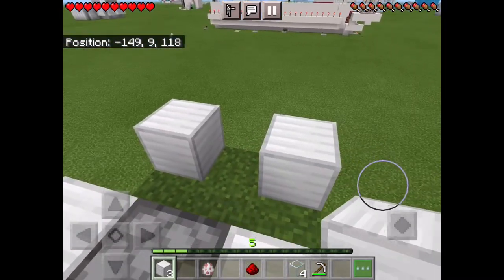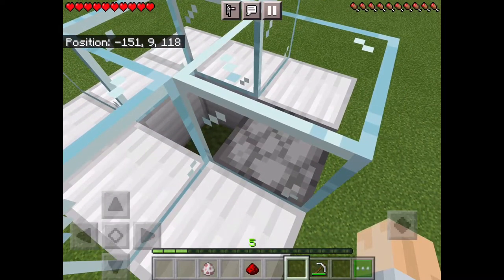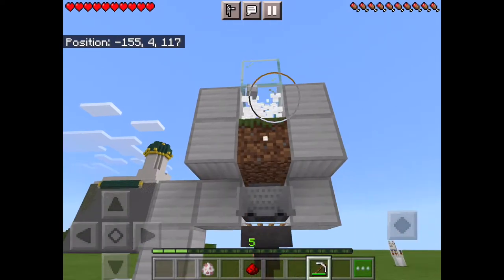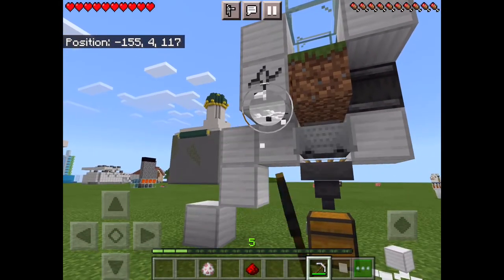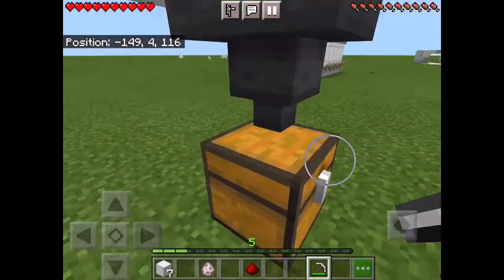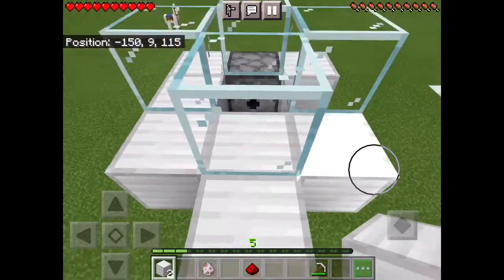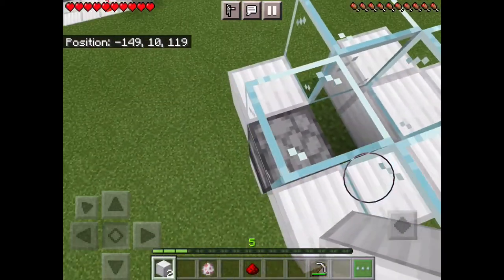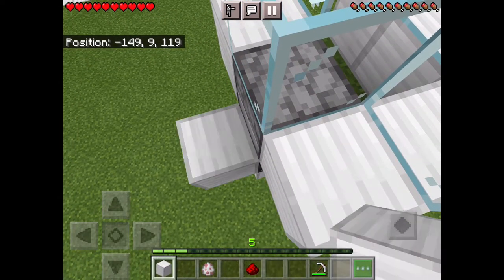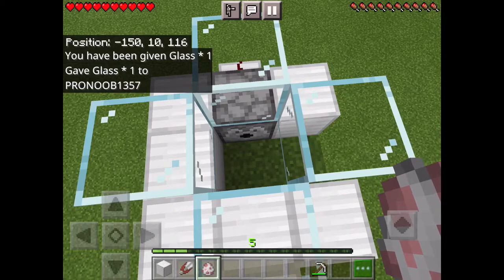Put blocks of your choice in the corners, then fill in the rest and put glass like that. Now break those blocks you placed up there and the corner blocks at the bottom because you don't need those. After that you're almost done — come up here, come down, and place a block on the other side of the observer. Then place your redstone there.